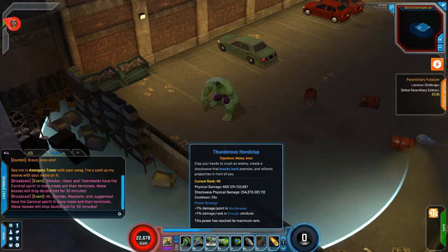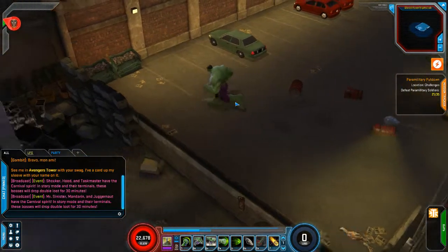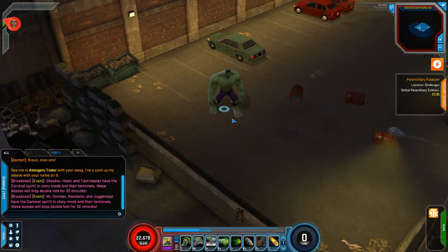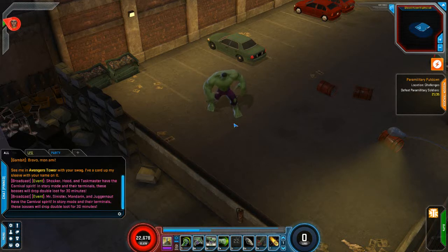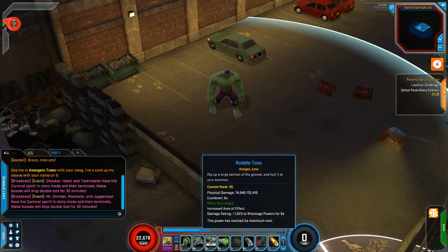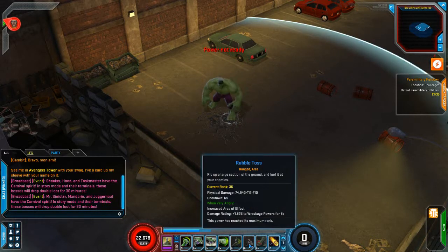Next we have his thunderous hand clap. For all signature powers that Hulk should have, this is kind of not my idea of a Hulk, but this is what it does. It does lots of damage and there's nothing wrong with it, it's just not very Hulk-ish. Next we have the rubble toss — we grab some rubble, throw it at our enemies, and it has a six-second cooldown.